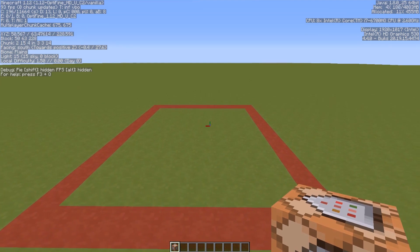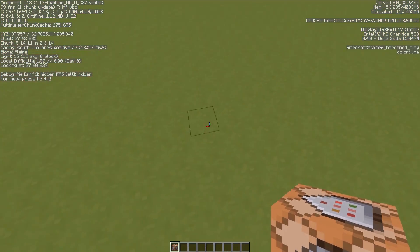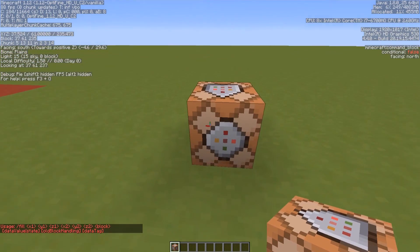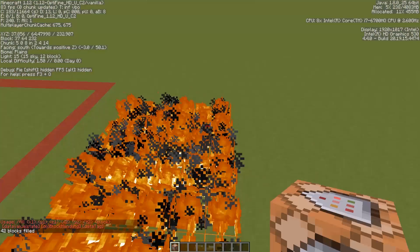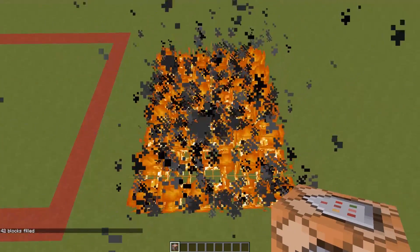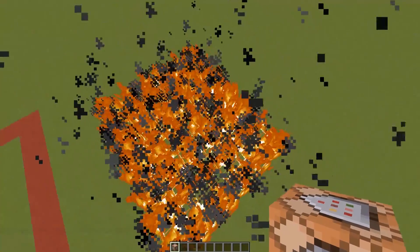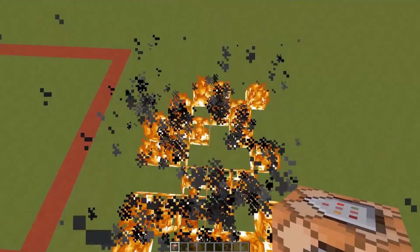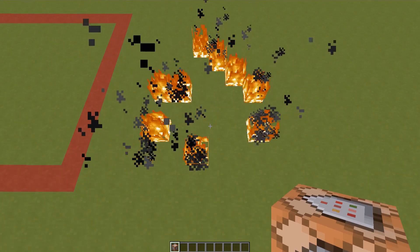I had a really crazy idea yesterday while testing out my Pandora's Box command — if you haven't watched it already, I'll leave a card on screen. I was testing one of the effects that fills an entire area with fire. One cool feature of fire is that it puts out randomly, so some blocks will catch fire quickly and some later than others, as you can see.